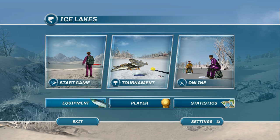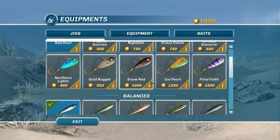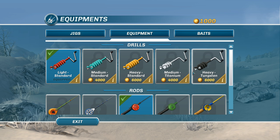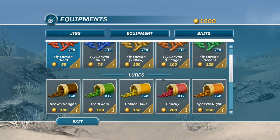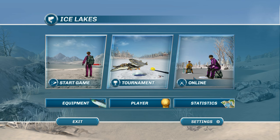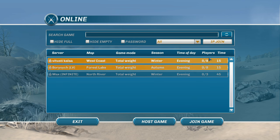Before we go — equipment. Can we buy a fish finder? Okay, so now I see we've earned a thousand credits to buy some new lures. Vertical jigs, equipment — fish finder, please! Baits, golden balls. All right, well... what does the online look like? Not a lot of action online.